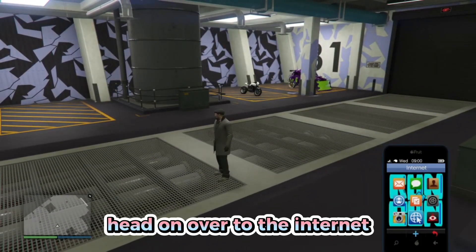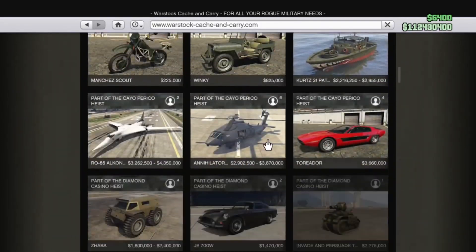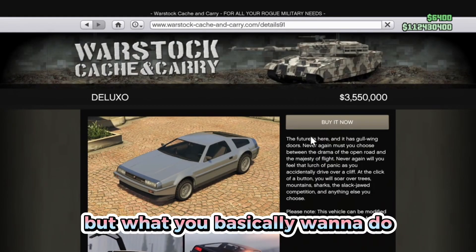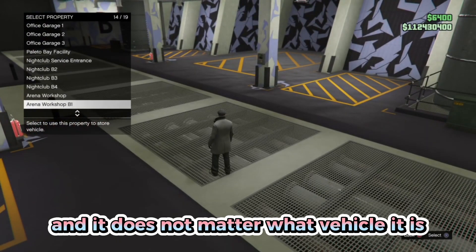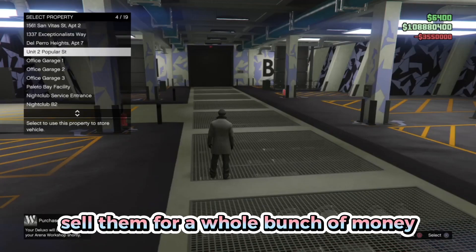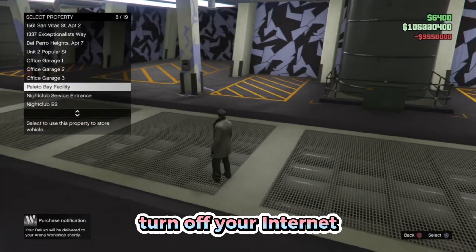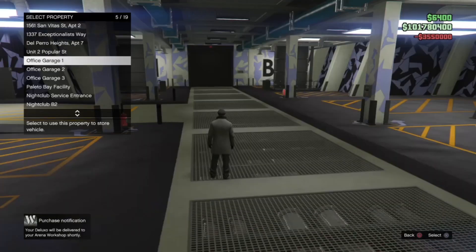First, bring up your phone, head to the internet, go to Warstock Cash and Carry, and purchase as many vehicles as you want — they're basically going to be free because of this glitch. I personally prefer the Deluxo since you can sell them for a lot of money. After buying all the ones you want, wait on the purchase screen, turn off your internet connection, then turn it back on.